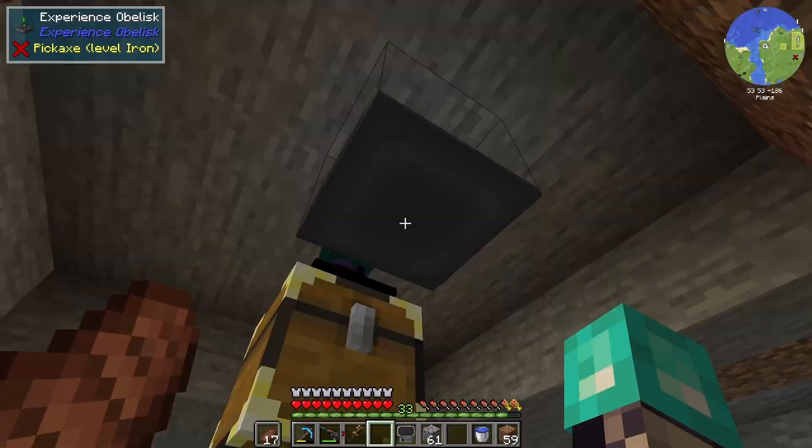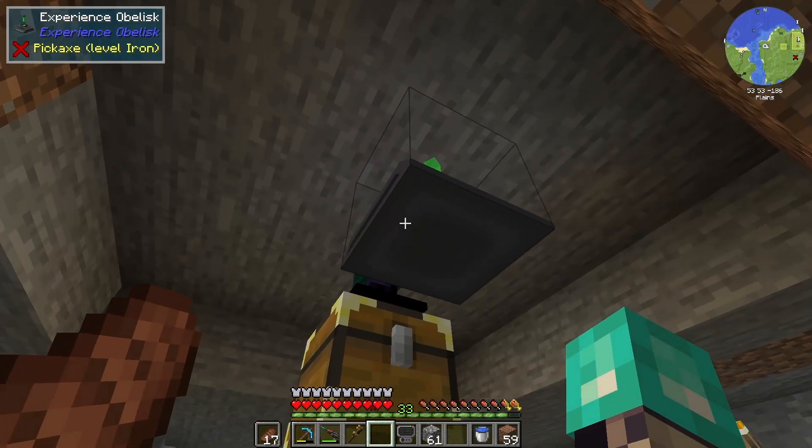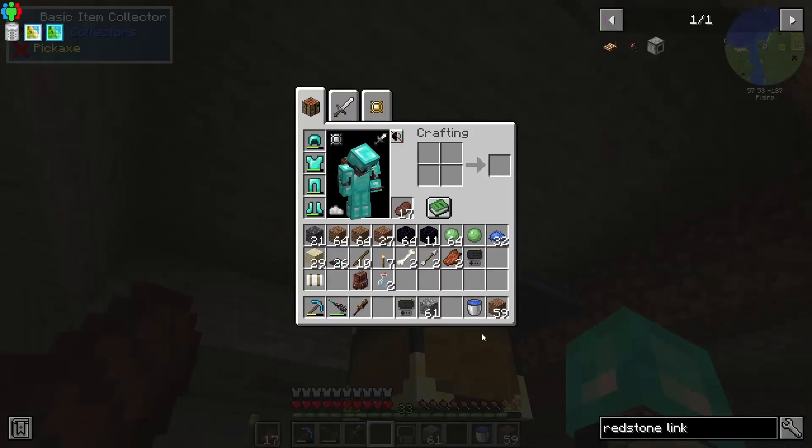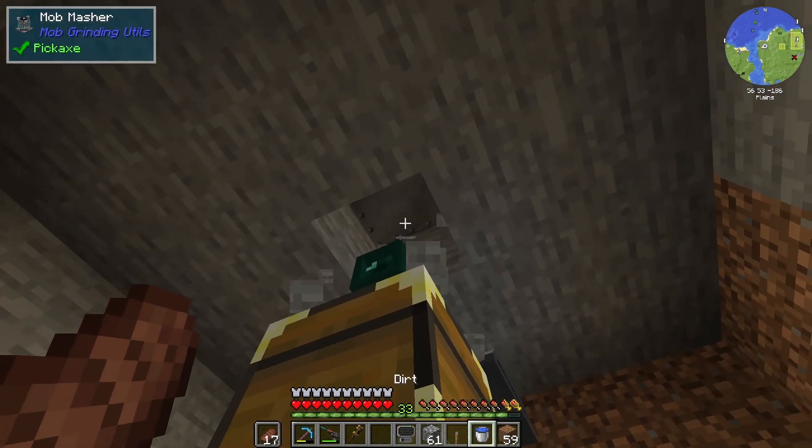XP obelisk — place this down. I don't think we can change the... oh, we can change the radius! I did not know that. Cool. This will allow for us to pick up XP. The next thing we want to make sure we do is actually get this stuff toggled on.